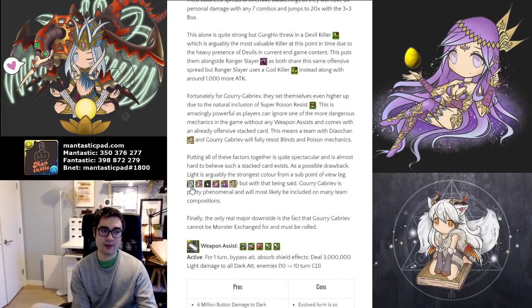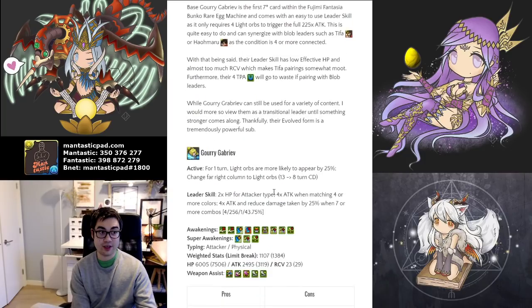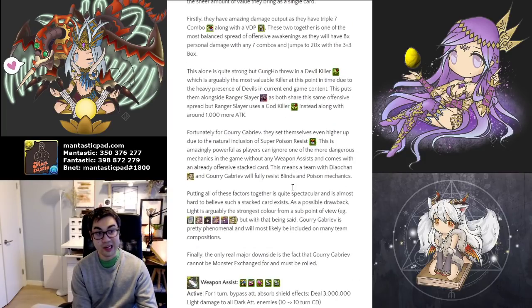Even though you have options like Bridezilla, Bradamante, Knight, Halloween Cotton, Yomi, and Dao Chan, I would probably use this individual over some of those cards, because it just brings more to the table. I could rearrange my awakenings, rearrange my inherits, and I won't need poison resist anymore. It's quite a powerful aspect to have.